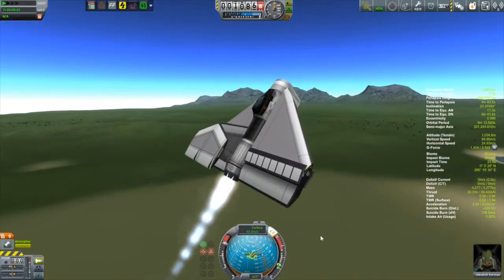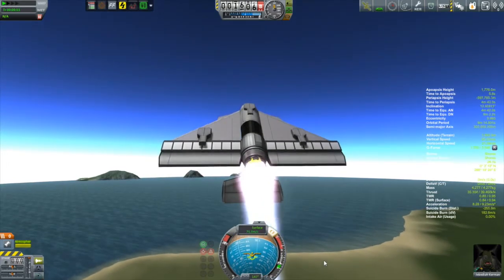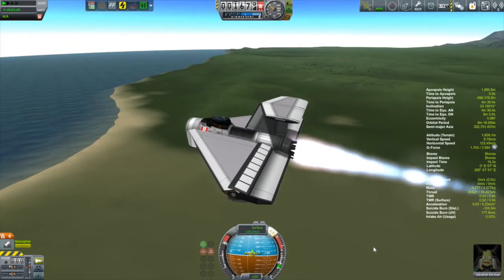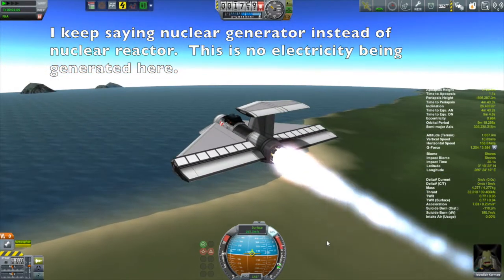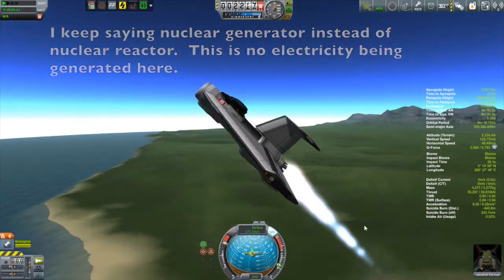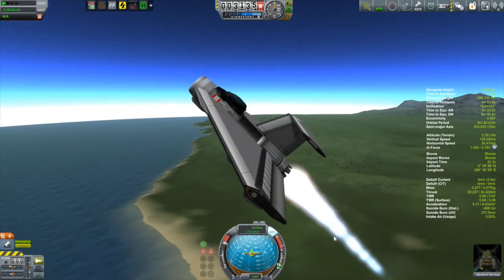Look at that - we can do a nice little climb. Lots of thrust. Very nice. So let's talk about what this is powering with. So what we got is a nuclear reactor there at the back, and then right at the back there is a thermonuclear turbojet engine. And you have to connect that straight to the nuclear generator for it to work. Ahead of the nuclear generator is a radiator for radiating away all the excess heat that this generator is generating.